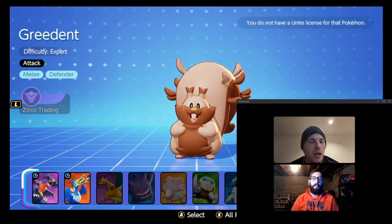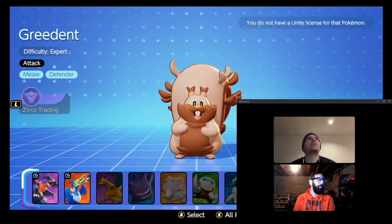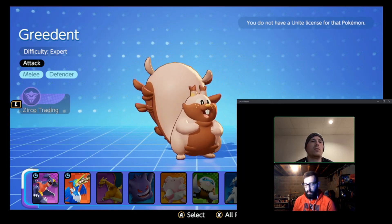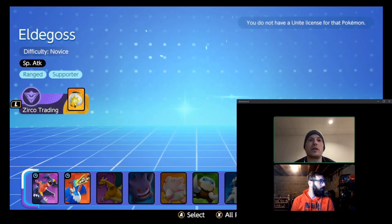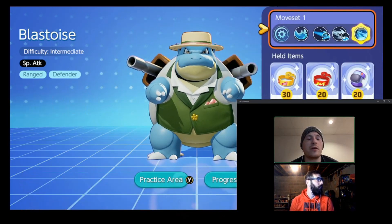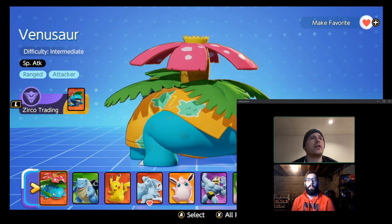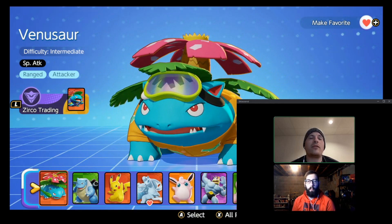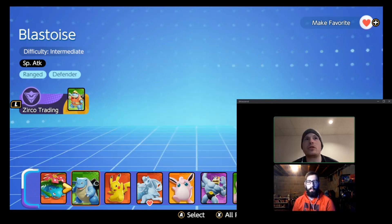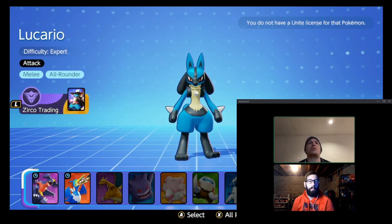There have been quite a few balance changes this week. The big ones: they nerfed Blastoise — specifically his ultimate damage has gone down. They nerfed Giga Drain damage on Venusaur as well as the damage reduction after using Giga Drain. Petal Dance is still exactly the same. They also nerfed Lucario — he does less damage after his ult, less damage from the Power-Up Punch combo, and the cooldown on his passive ability got increased.